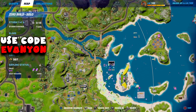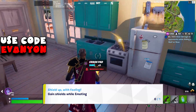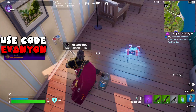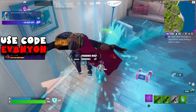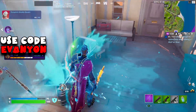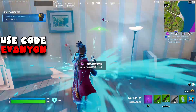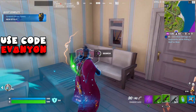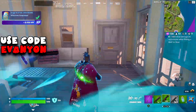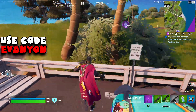Now we're going to do the challenge: gain shield while emoting. We're going to use the Shield Keg for this — just use the Shield Keg and emote while we're getting shields. Other ways to do this would require someone else to give you shield using a splash, or destroying a shield barrel. But by yourself, the Shield Keg should be the only way. Pretty easy stuff.